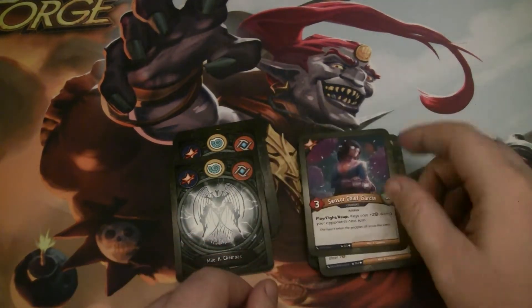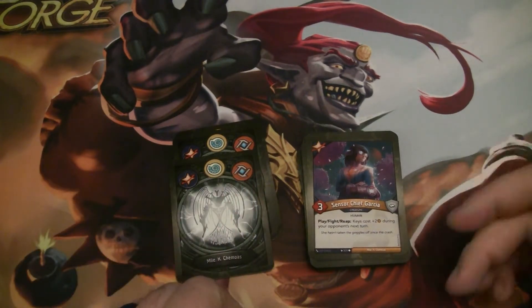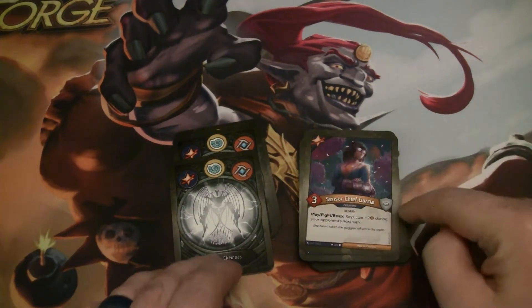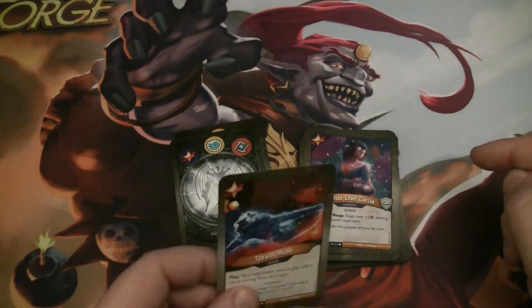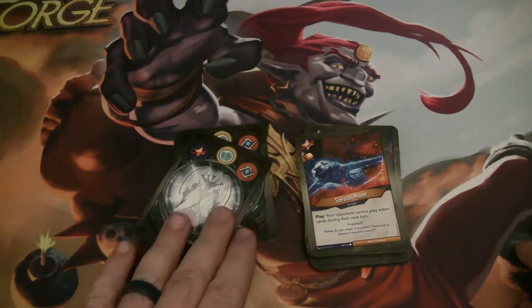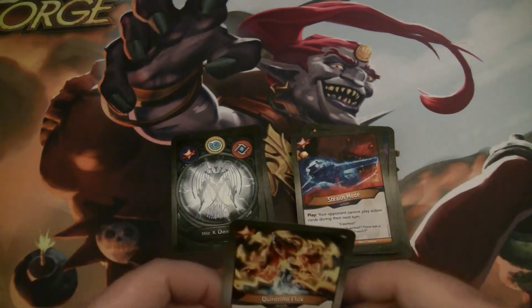Sensor Chief Garcia gives us a little more Amber Control — she's a three-power human with play, fight, reap: keys cost plus two during your opponent's next turn. Really great effect there. And Stealth Mode — so good. It's an action card with a bonus Amber, and your opponent can't play action cards during their next turn. More control — I love it.